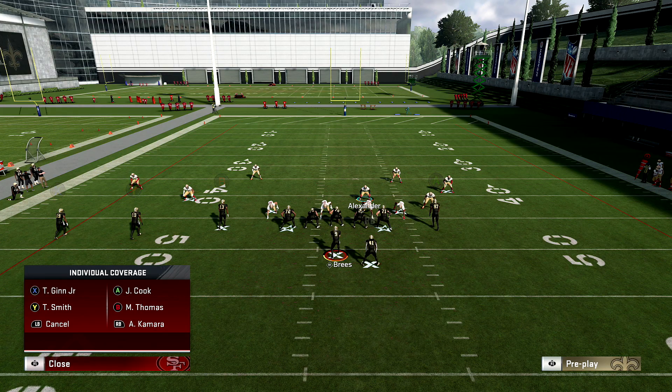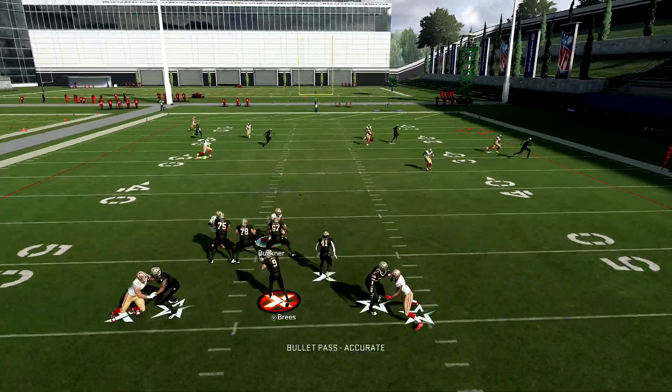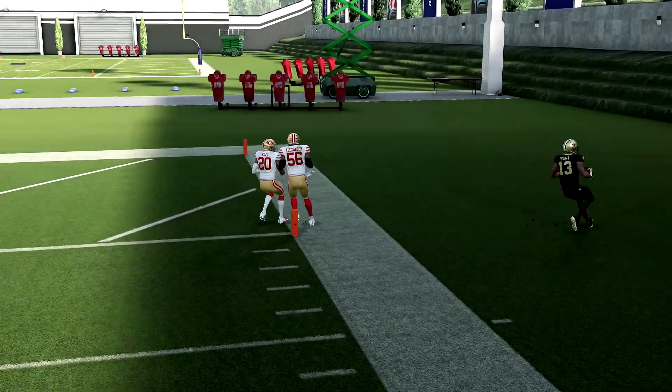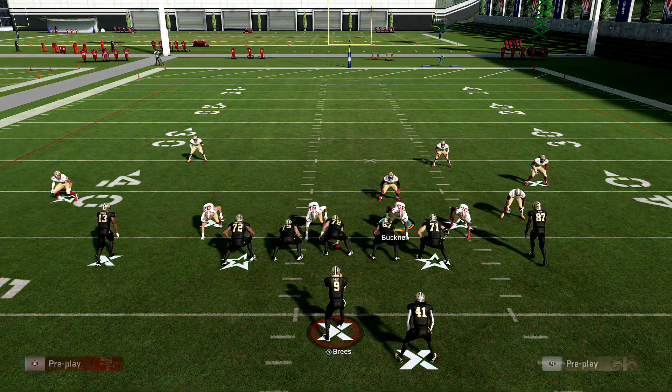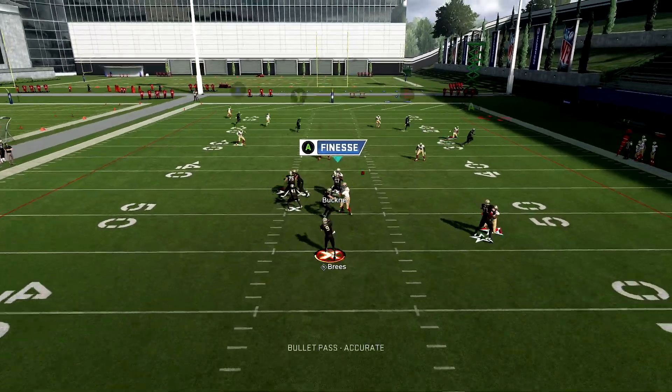The way you're going to stop this B route is you're probably going to have to user it. I usered him, and if he's too slow — this is why you put safeties instead of linebackers in those positions. Especially if he's an X Factor, you're going to want to take a sack or throw a pick. But even stock, you'll see that this guy gets open.